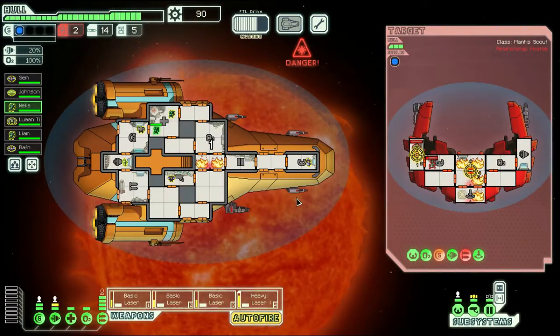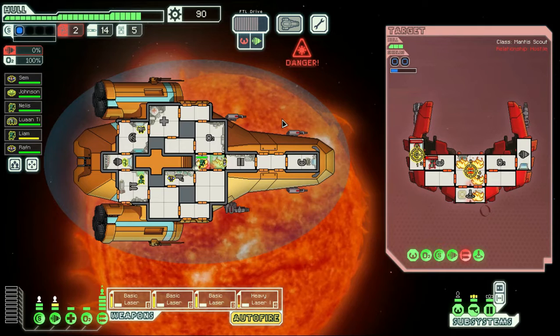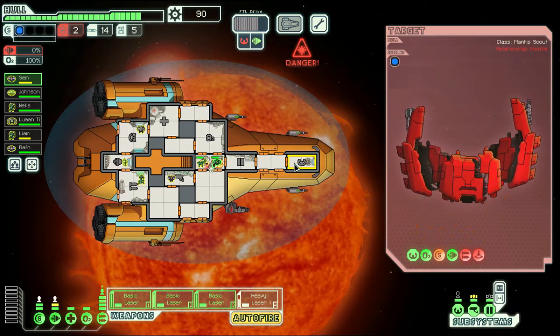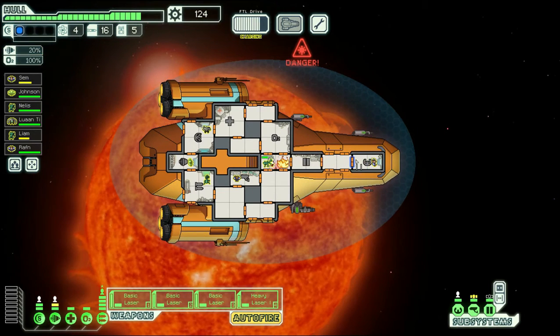Their weapons are pretty much done now. We're working on their shields - take those down, put my guys back into their positions. I'm going to pull my mantis and my pilot across because when they're not shooting at us I don't need to worry about my evade. Their ship's catching fire pretty good. The ship explodes leaving behind substantial scrap - two fuel, two missiles, 34 scrap. Very good!